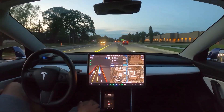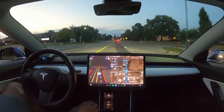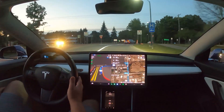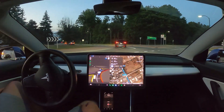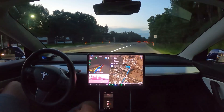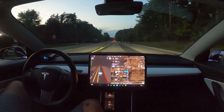Roundabout number four, here we go. All right, picking the right lane yet again — it likes to do that. Oh, it's got to stop — it hard braked, hard braked. It should have seen that. I mean, I don't know how I didn't see that car. But I'm not going to report that because it did what it's supposed to. I think 10.69.2 has fixed a lot of these roundabout issues, but it did them — it was a little questionable.